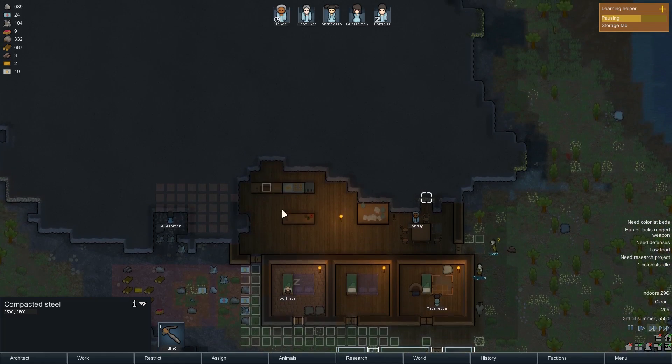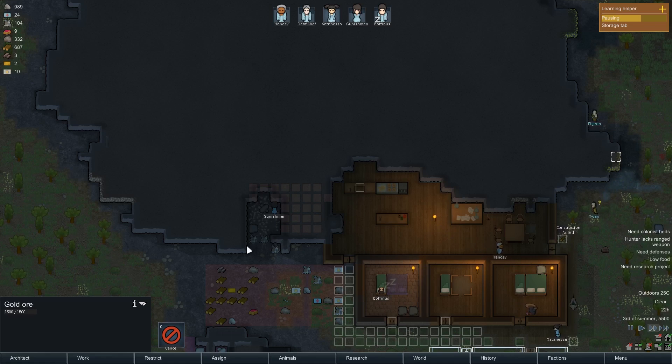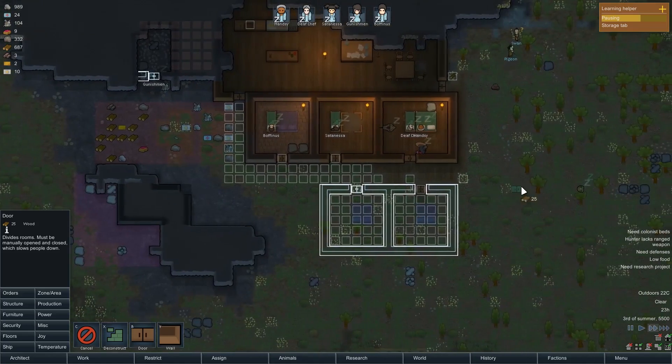This is going to be the major crafting area, built half into the side of the mountain so we don't have to build a million walls. We've got lots of gold ore to mine out at some point. Gunishment is busy mining over here, which means we'll actually have to build a little extra wall, otherwise the freezer will not freeze. There'll be a door here, and another door there. The kitchen area is here and the freezer is there - we'll start with passive coolers and then maybe do an electric cooler as we get some power.